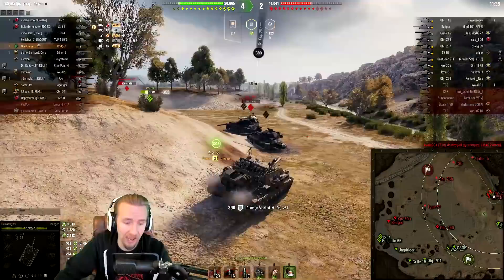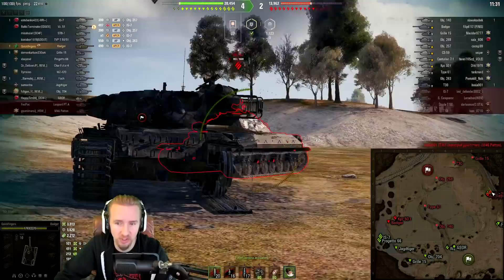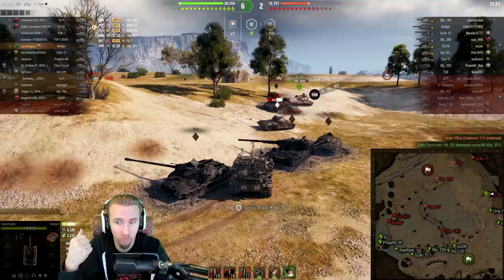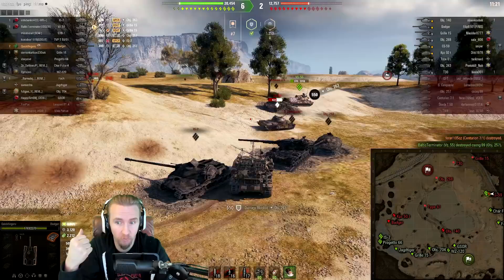And oh my god, look at this player — the VZ-55 rushes in and charges the Centurion 7-1. I'm just flustered right now, but let's do this. My tracks absorb a high explosive anti-tank round from the Gorilla. I bounce a premium round from the Object 263. I try to track the CS-59 to stop him from getting the VZ-55, but I don't quite manage to do it.